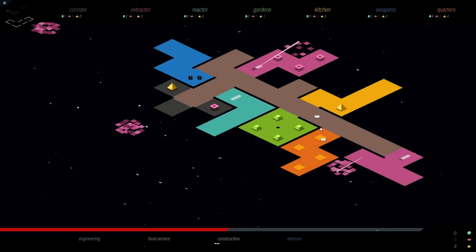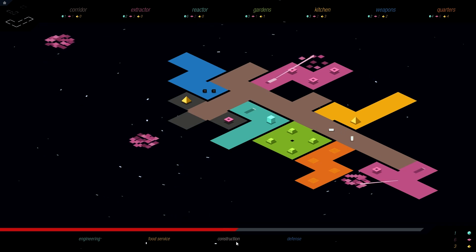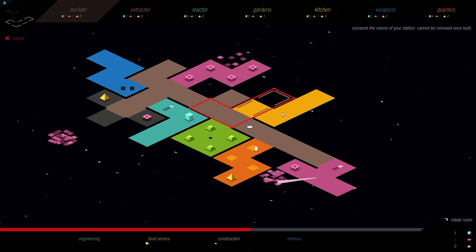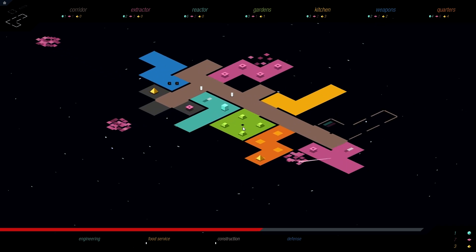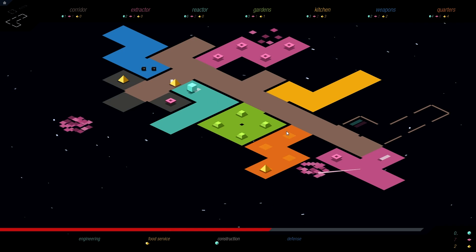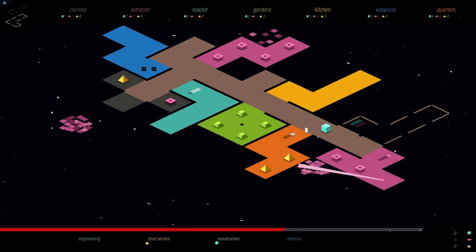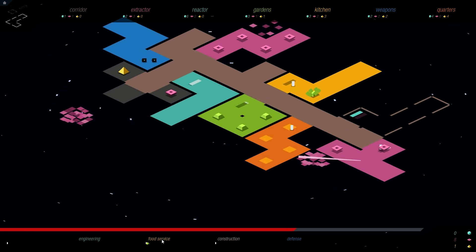We are about halfway to the second wave. We built a Quarter, so now we should move someone to food service and put somebody else on construction — maybe build corridors and get to work on a second reactor. Food service not only brings sludge to the kitchen but also brings food to the quarters, which will tick up and allow us to get one more unit. This is basically how you build units. It is much more of a strategy game than a puzzle game, despite the way it initially looks.